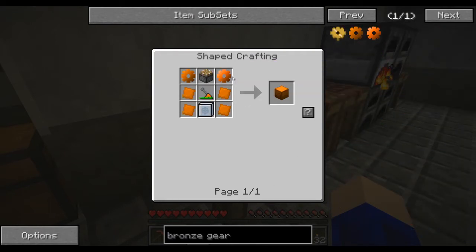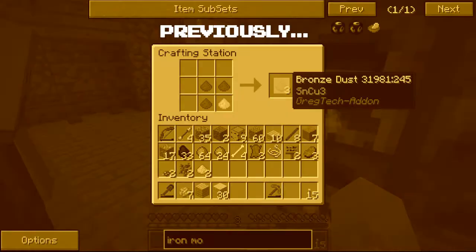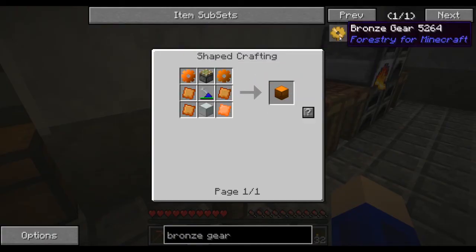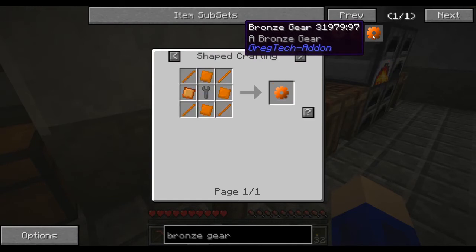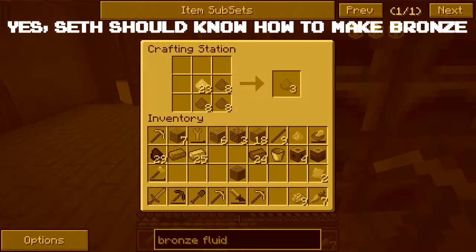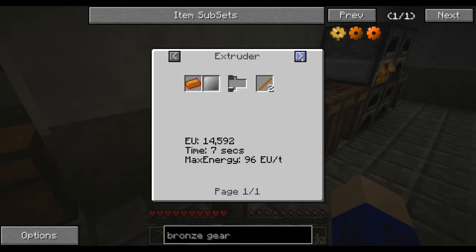Bronze is copper and tin, right? That goes there. Those go there. And we get bronze dust — three bronze dust. In the smeltery. Three copper dust and one tin dust. We're definitely going to have to load up with some more weapons and armor. Three copper dust, one tin dust. Yeah, so I do have to grind the ingots.